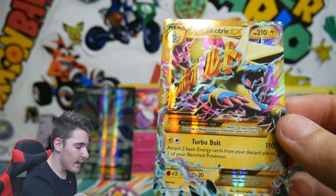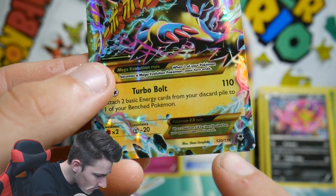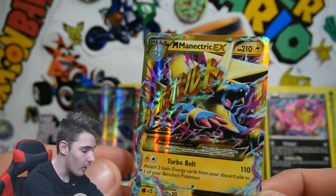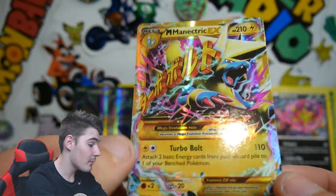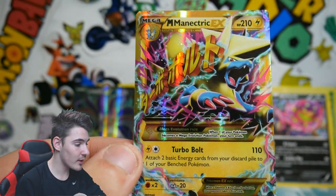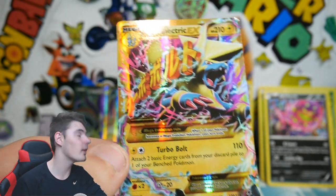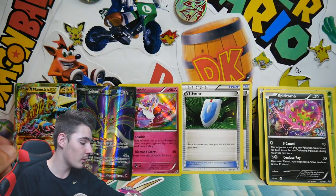Are you kidding me — oh my god, look at these goosebumps — this is absolutely insane! We got a Mega Manetric EX Secret Rare! Not even kidding — 120 out of 119! Check that out! I cannot believe it, I am shaking. Me and Brody were wondering when the Secret Rare was actually going to come out of this Blister Case because he hasn't pulled it either. I think there's only one and I got it — that is crazy! I really wish I had sleeves right now.